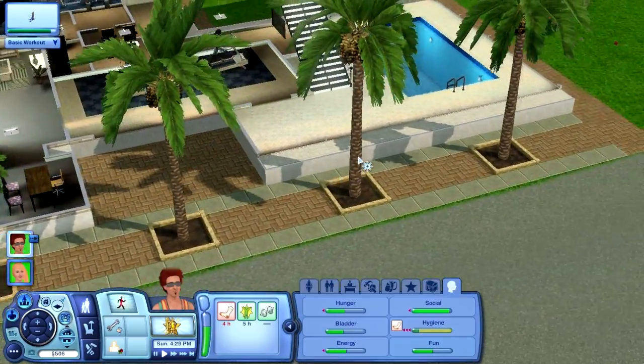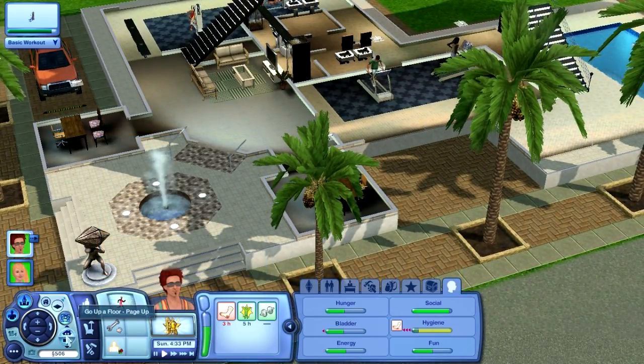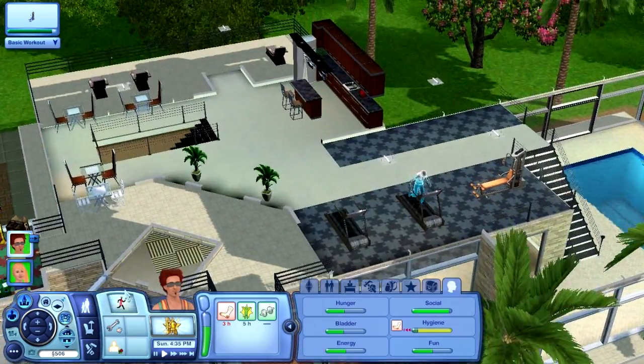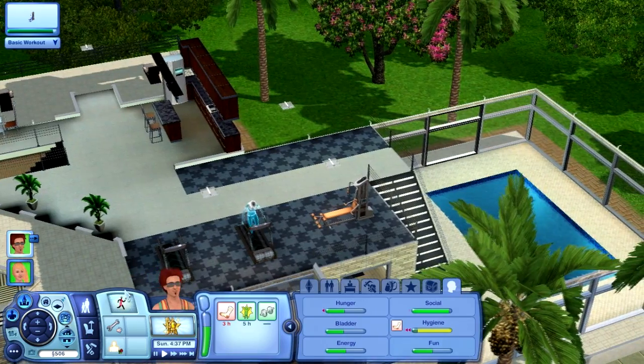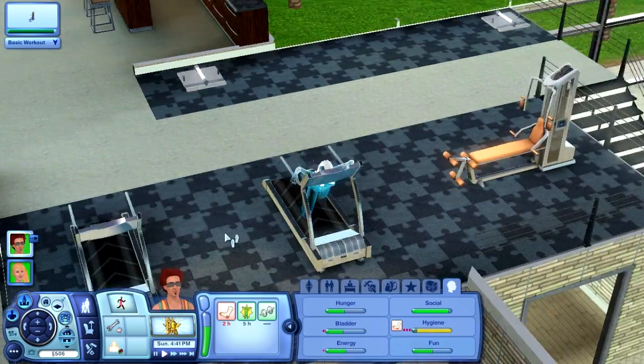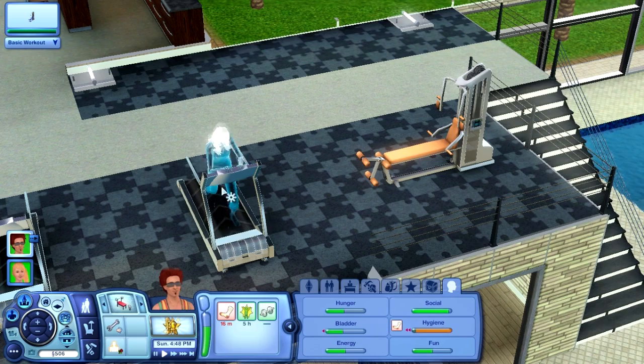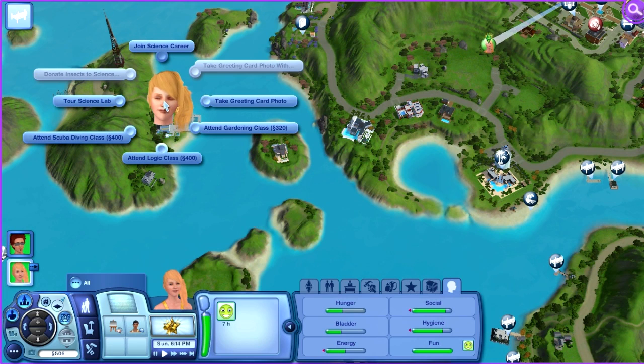I get it — you need a skill for scuba diving. But how do you... is that a ghost? What the hell! Why is the ghost working out? That's the Sims. Oh — attend scuba diving class! Yes!